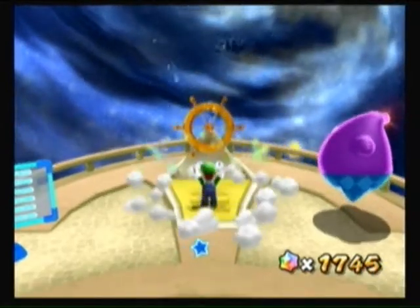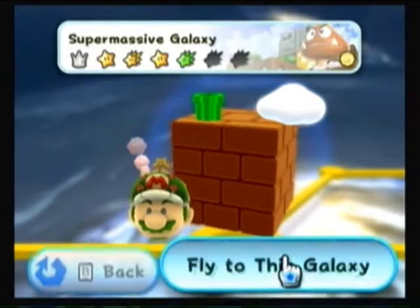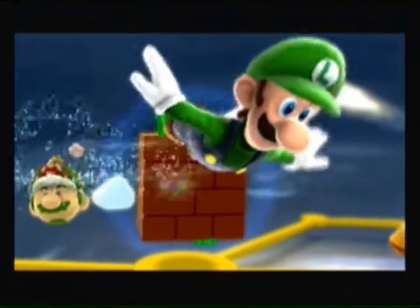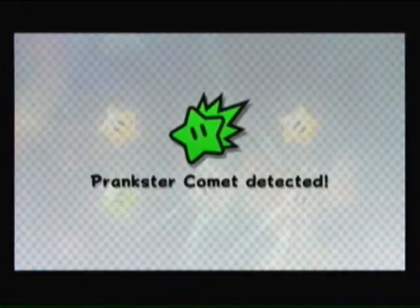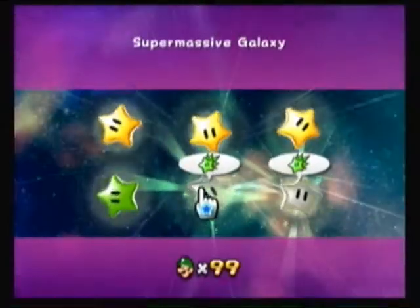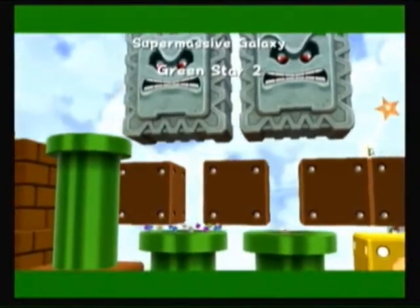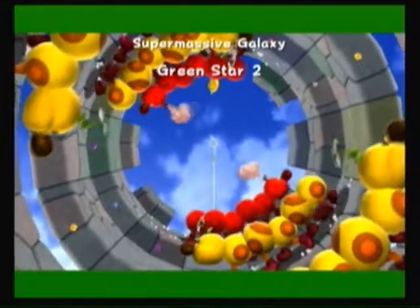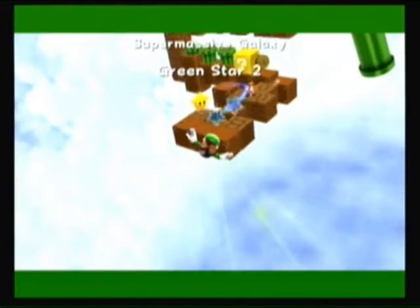I think for today I'm going to go into three different star galaxies with the three stars. That's what I should probably do from now on - cover all the galaxies with the green stars, with the three of them in one episode. Then take care of the next one with the six stars. So in two uploads I get 15 stars - because I get nine and six. Well, except for the world of stars. That one's going to be entirely another story.